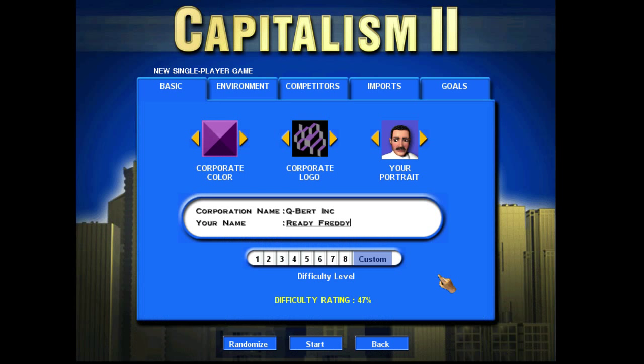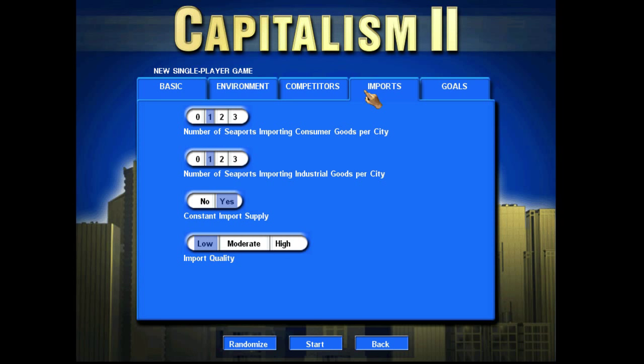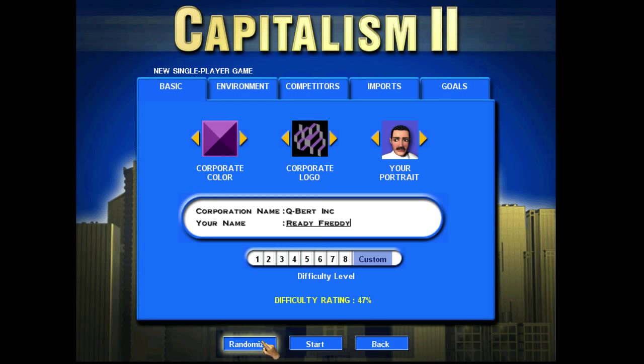So here you set up your corporation. You can choose one of the predefined difficulty levels, or I like to go custom because on these four tabs you can set up every single parameter that defines how the world is. Since they dramatically change the way the world and the game works, Capitalism II really has a good replayability value. You can set up goals or not. If you want to play the way you want for as long as you want, go ahead. If you're feeling lazy about designing your world, you can just press the randomize button. How awesome is that? So let's just jump right in — I got things set up the way I want, and I'll see you in the next video.